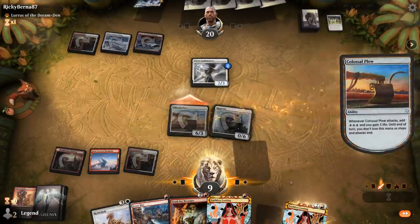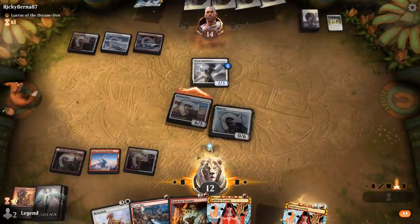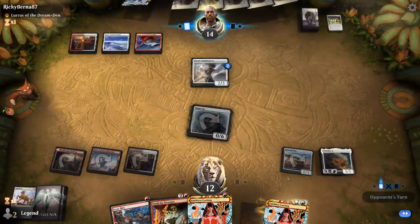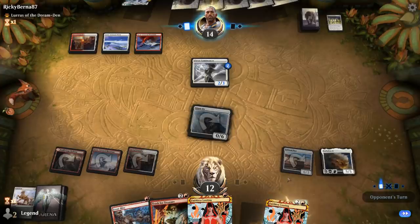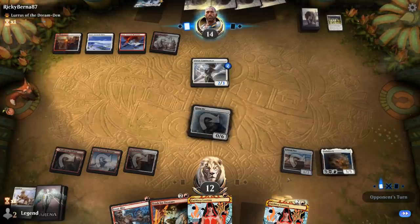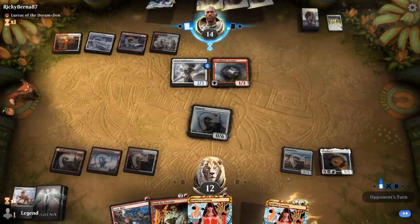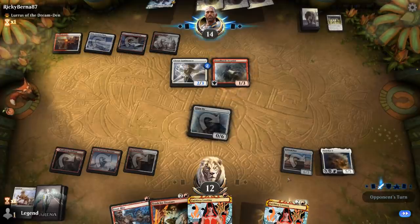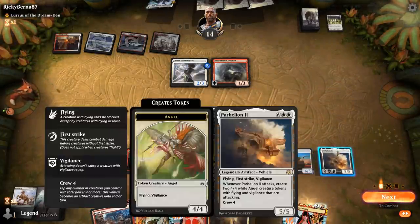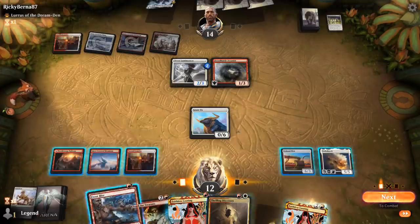We get to attack and Refurbish Parhealion, hopefully we're not dead. Our draw couldn't have been much better. If they have burn spells to kill Giant Ox, Lumamancer would deal six damage as well. It's going to be Dreadhorde Arcanist and Lumamancer stays back. We can't quite kill the opponent since Parhealion will deal 13 in the air, but it should leave us in a pretty dominant position. Frostbite can go upstairs, so we'll crew Parhealion and then use a Thrilling Discovery to gain more life.